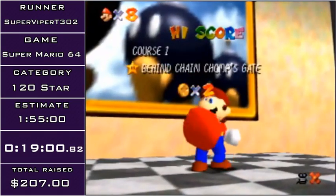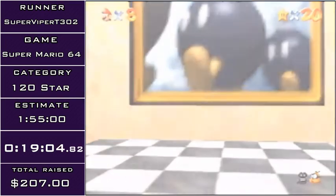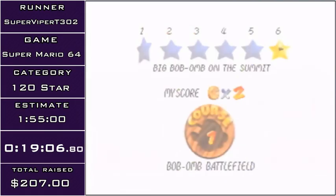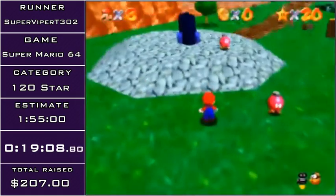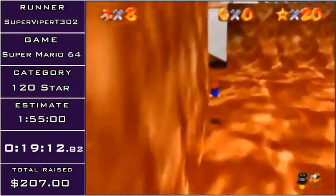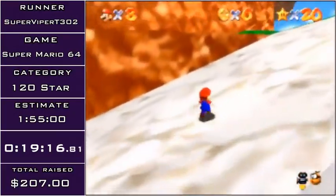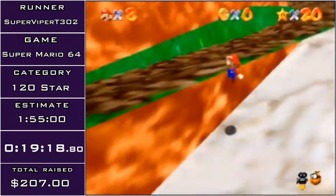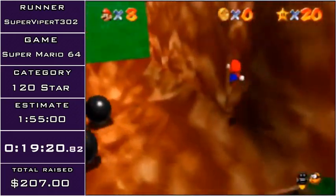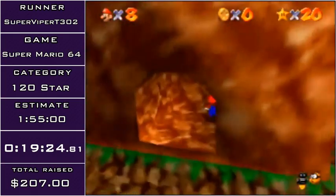Now we're going to be doing some slower stars, starting with the King Bob-omb star — the first star you would normally do. First I'm going to explain A-B kicks: as I'm going onto this slope, I'm going to be holding A and tapping B to do these kicks. That works on a couple types of slopes and you can use that to climb up them. You can do four wall kicks there if you hold neutral during each of them.